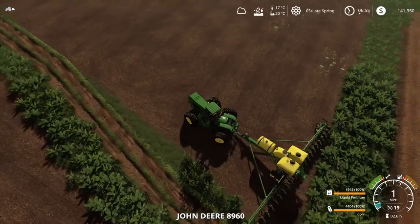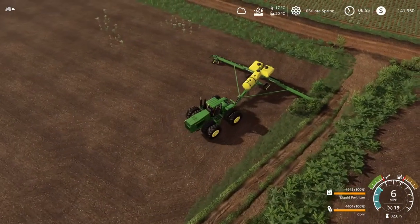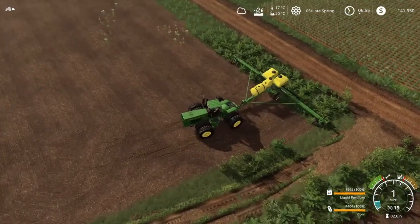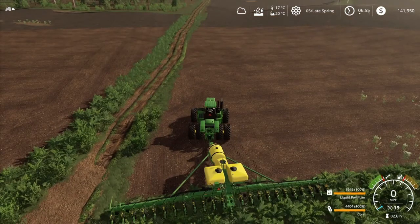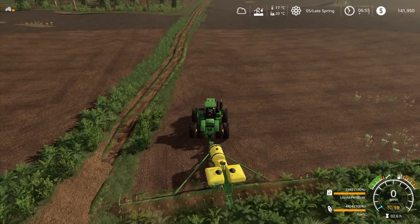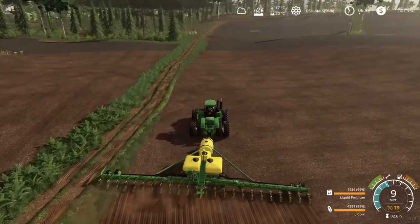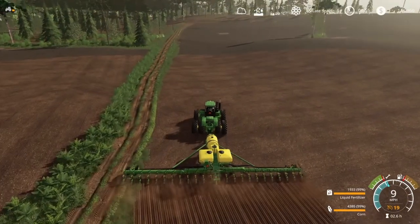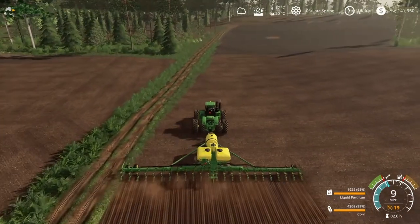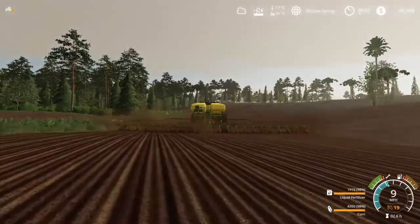That looks absolutely brilliant on those crawler tracks — great addition, that's for sure. Let's get lined up a little bit better. All right, corn going in the ground, let's get the planter on, get it lowered down, and away we go. I really do like the planted texture of this field, but when you are direct drilling it does make it a little difficult to see where you're going because both textures look similar.